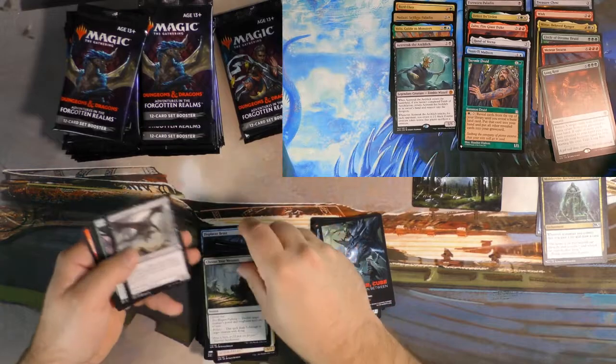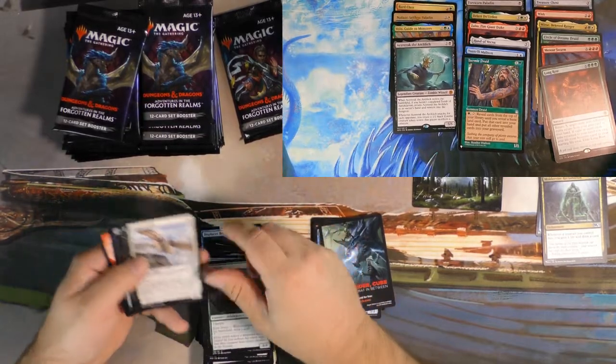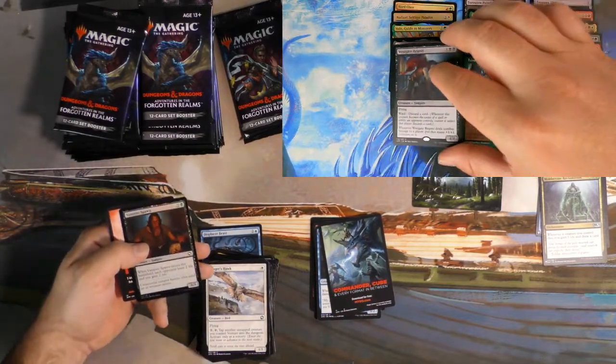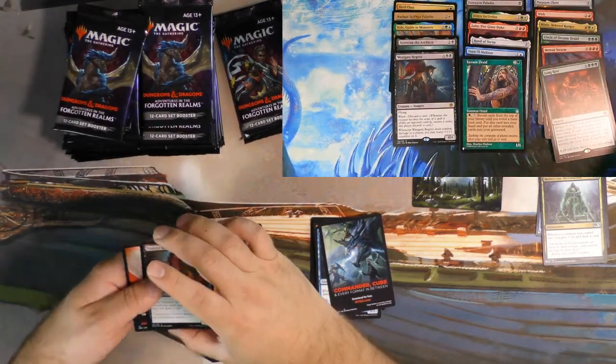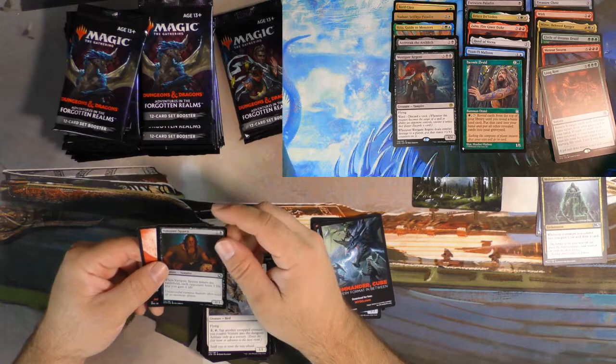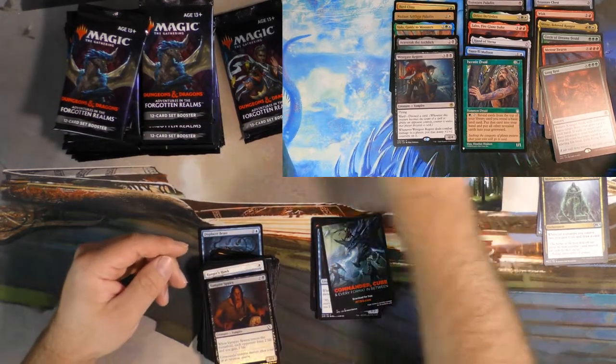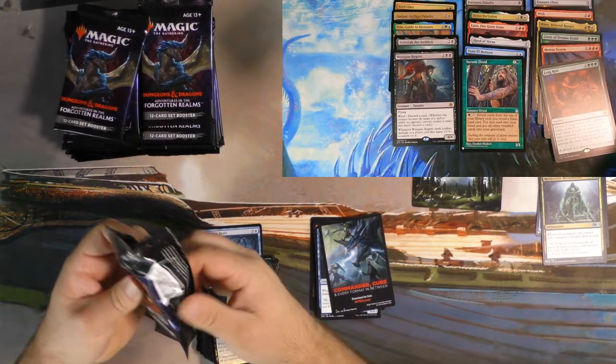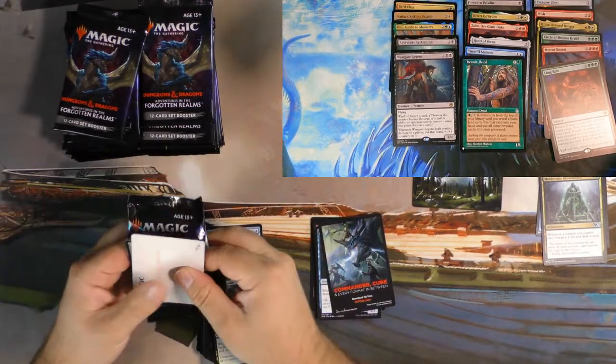Bruner Battlehammer — awesome card. Ranger's Hawk. Westgate Regent — that's a card. Verdict's out on that one. I'm not overly excited about it. It's flying, it's a five drop, it does a few things, it has ward.